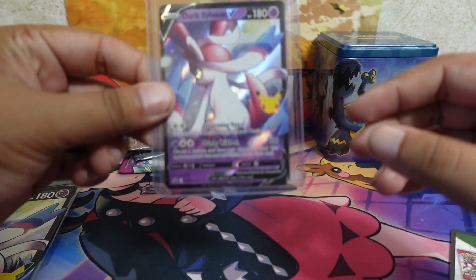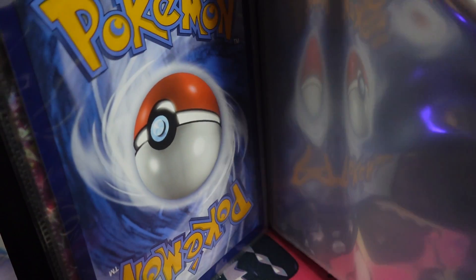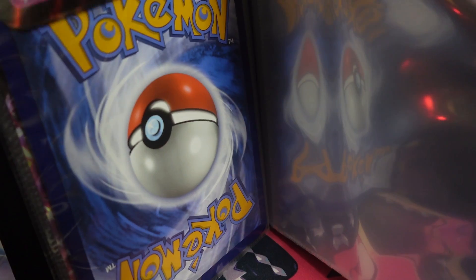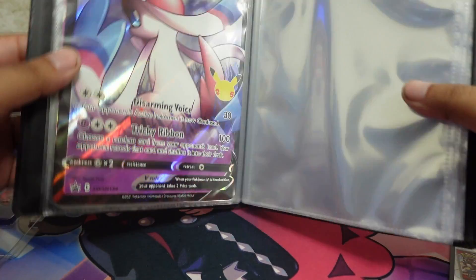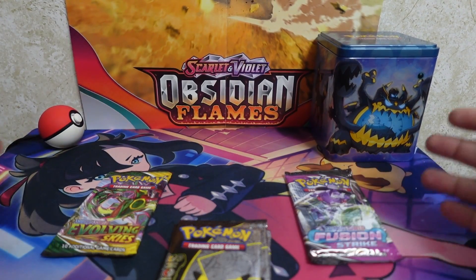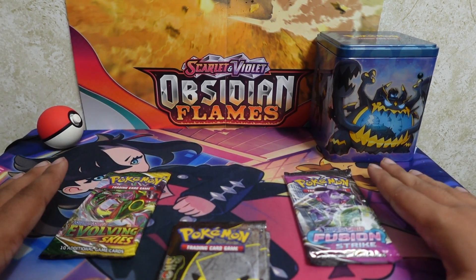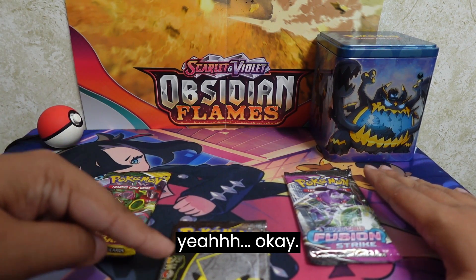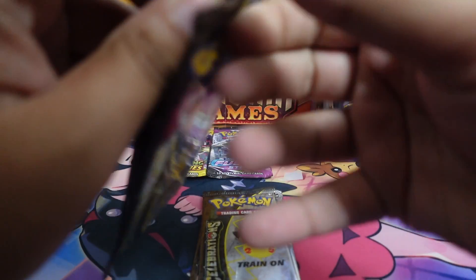There we go, put the big one in this binder right here behind the last one. Let's get on with these packs. I couldn't decide which ones to open first so I threw it on a randomizer and it said celebrations should go first. Let's get into it.